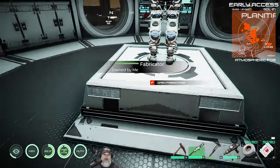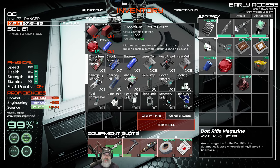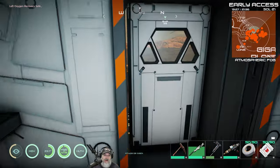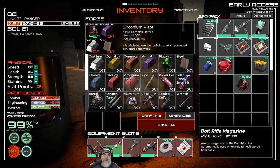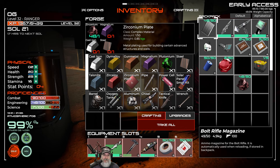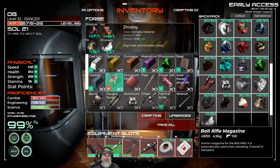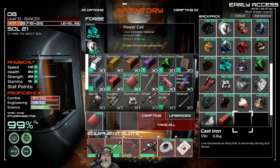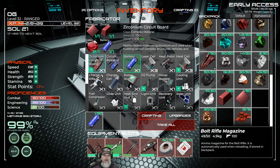To make the Zirconium plate and circuit board, we're going to need a battery, Zircoloy, and Zirconium plate. Let's make another cubic Zirconia. We're going to need iron, chromium, tin, magnolium, cast iron, and steel. Let me just grab everything. So we can make a Zircoloy, let's do that. Zirconium plate requires a cast iron, so we'll make that first, then we can make the Zirconium plate.